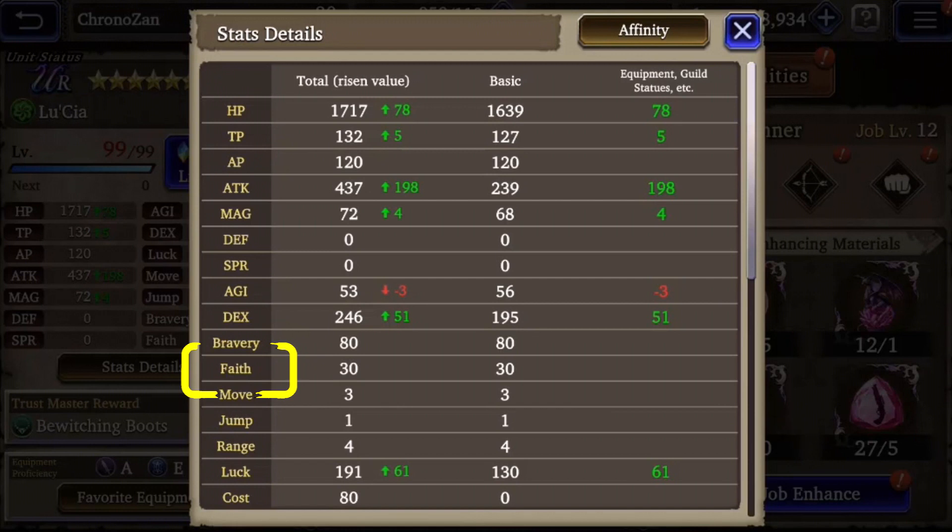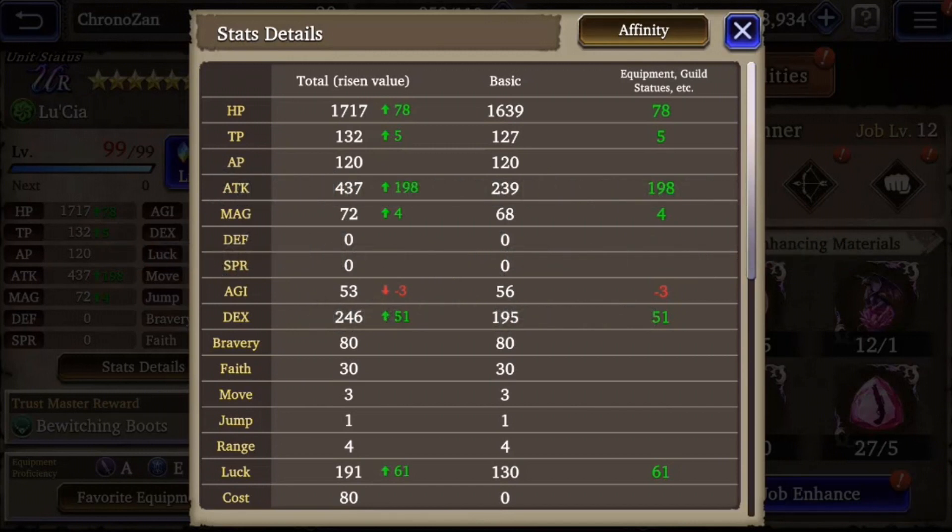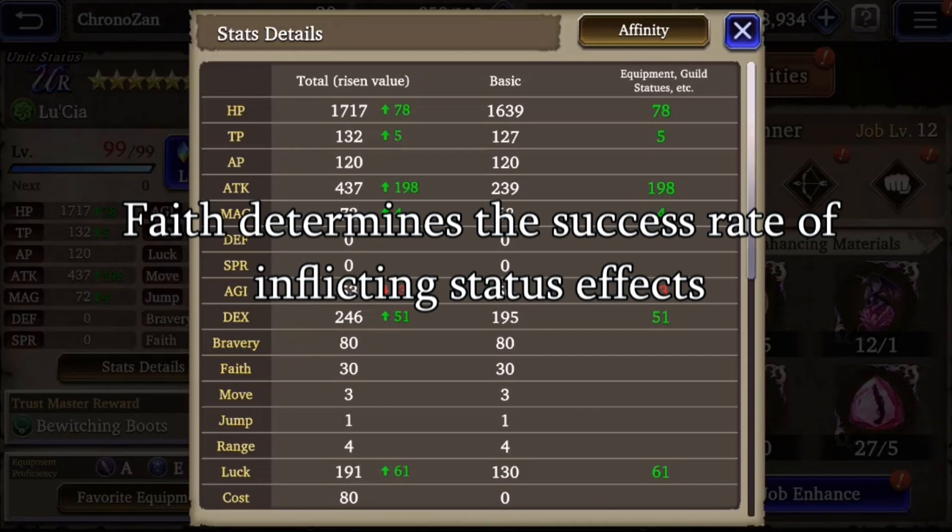On the other hand, with faith you may want it high on some units and low on others. Faith increases the damage or healing done when using magic. Conversely, faith also increases the damage or healing received by a unit — kind of confusing, but it was a convenient way for programmers to make spell casters more squishy while also making them more powerful. Most notably, faith helps determine the success rate for inflicting status effects, both positive and negative.